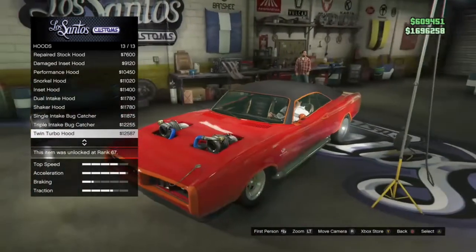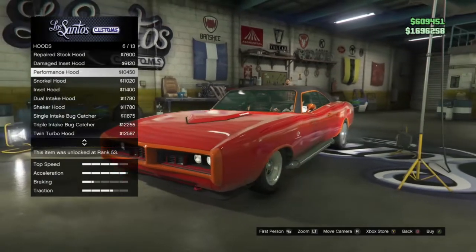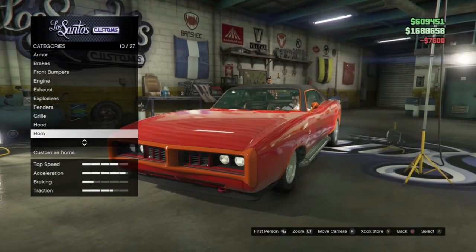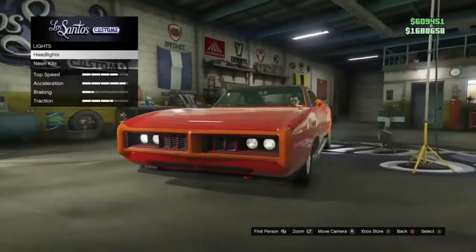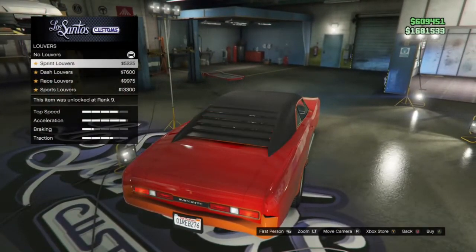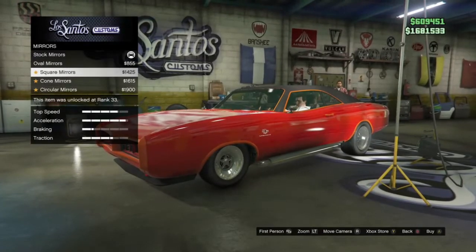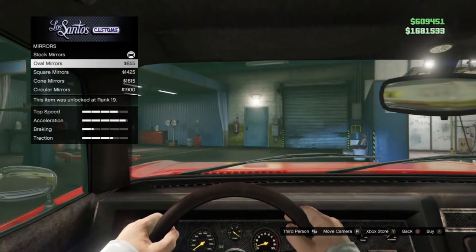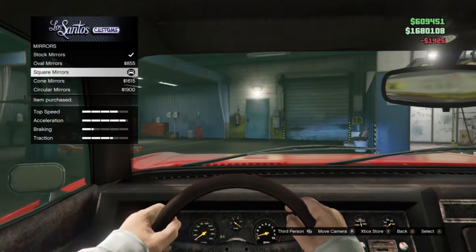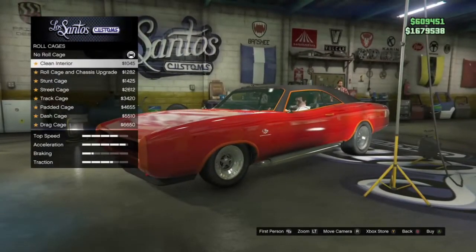Should I go for a cream hood? Yeah, I'll just go for the queen hood and I can always come back and change it. I wasn't expecting there to be a whole custom job option with twin scoops sticking out. Mirrors — oval mirrors, squared mirrors. Plate: black and yellow.